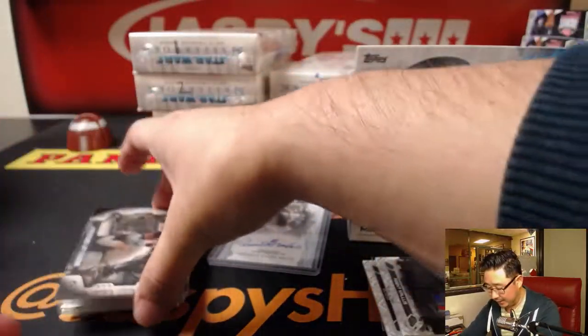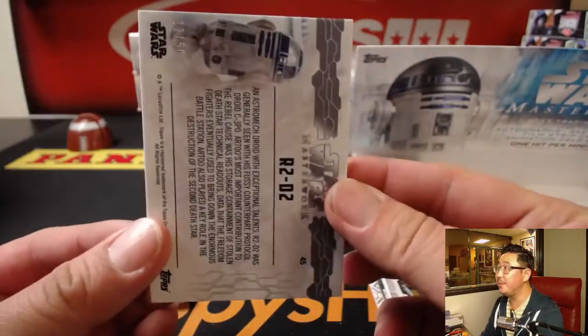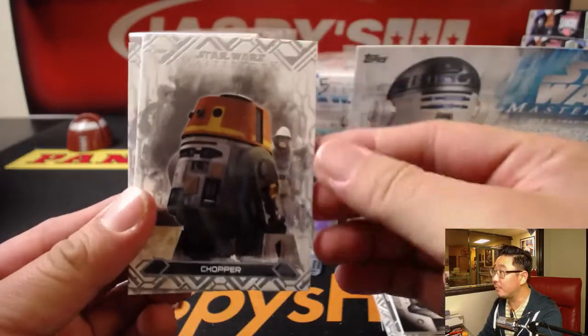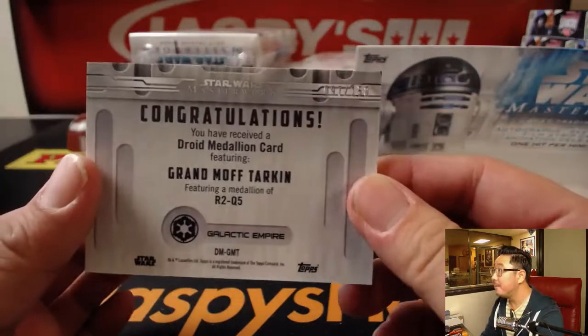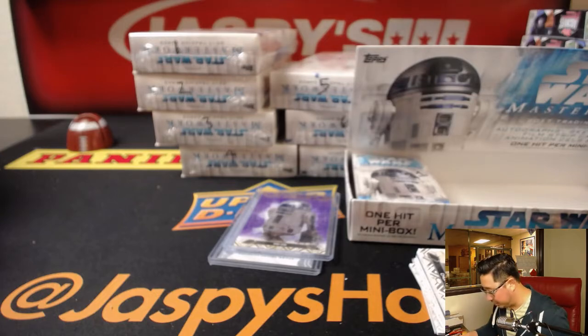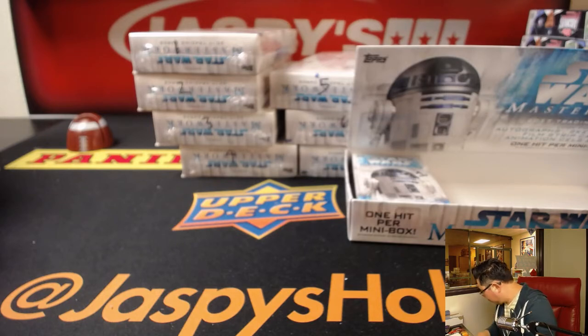Next one's Junia. Looks like the medallion is in this one. Resistance Left Standing — Purple R2-D2, 22 out of 50. R2-D2, it is you, it is you. Nice. There's Chopper from Star Wars Rebels. Padme. And Grand Moff Tarkin with R2-Q5 as the medallion — 97 out of 150. Nice. I need to find top loaders for this. So those two were for Junia — thank you, Junia, for getting into that.